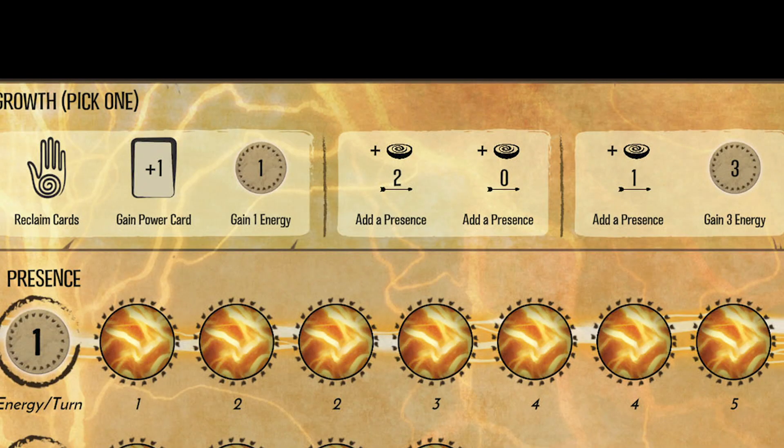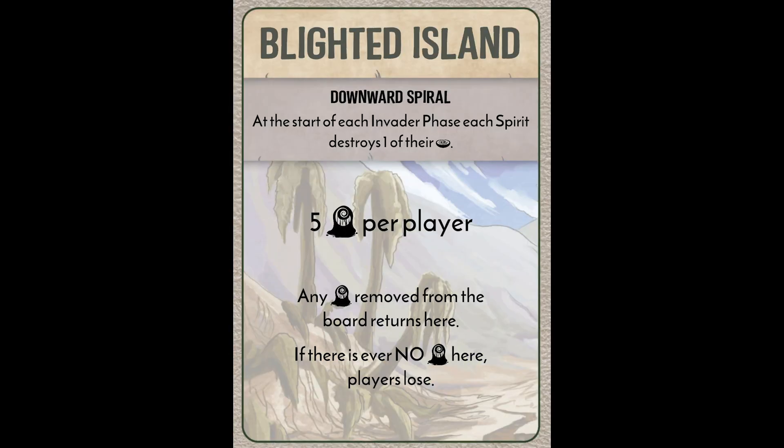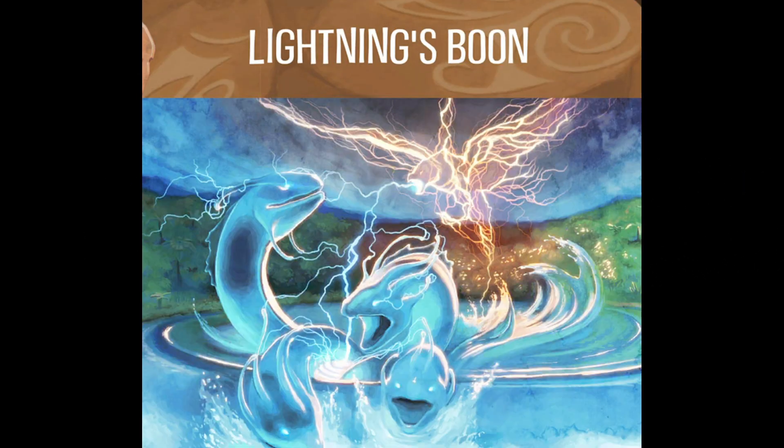To recap the turn order: grow in power, play cards, activate fast powers, blighted island effect if there is one, fear cards if you have earned any, invaders ravage then build then explore, then you use your slow powers. That may sound like a lot, but it's pretty intuitive and you will get the hang of it after a few rounds. It's a very methodical system.